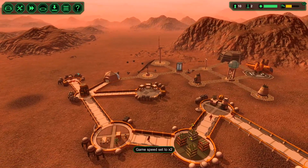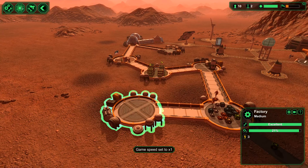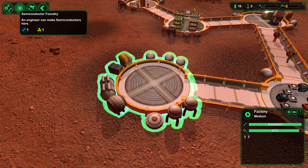One thing I desperately want to do more than anything — we actually got this done. Factory medium — what can we build in here? Spares workshop — an engineer can make spares here. Semiconductor foundry — an engineer can make semiconductors here.